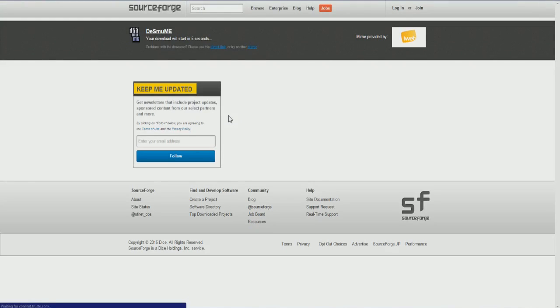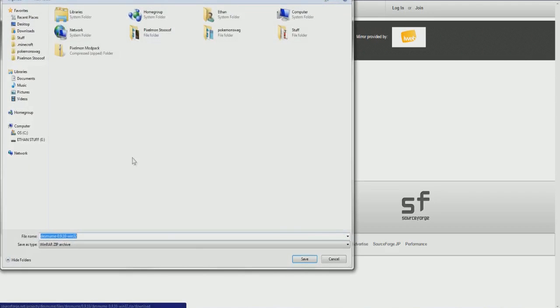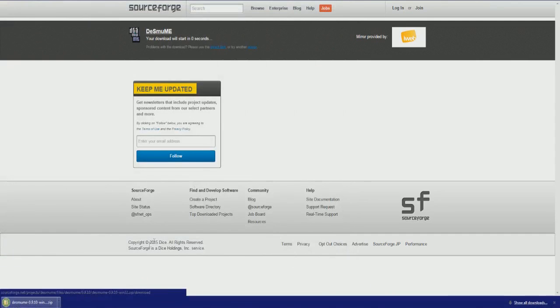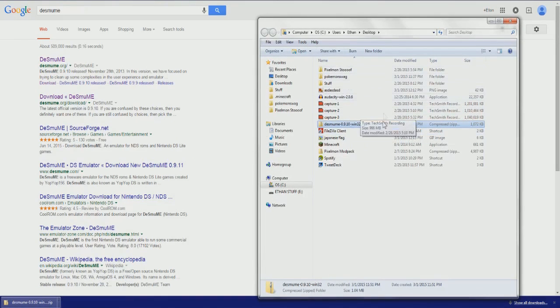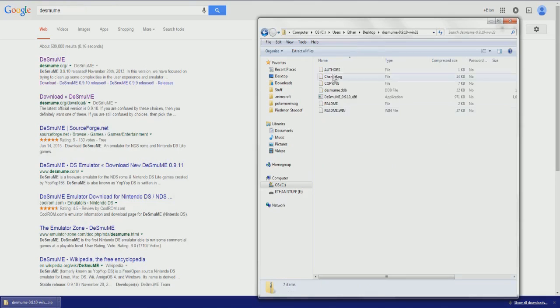So let's download the first one — we're going to go through this together. As you download it, your download will be here. You're sent over to SourceForge. This is very scary because sometimes these are buggy and sometimes they'll accidentally download something that's not good for your computer. But let's open DeSmuME — as you guys can see, this is just my desktop. So we have DeSmuME 0.9.10 dash Windows 32.